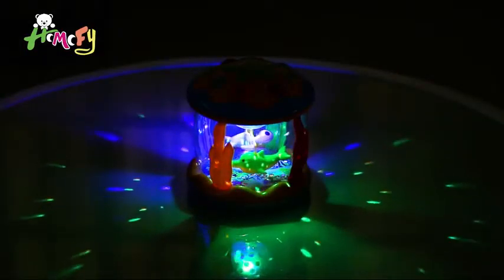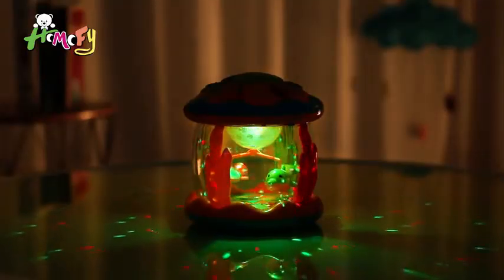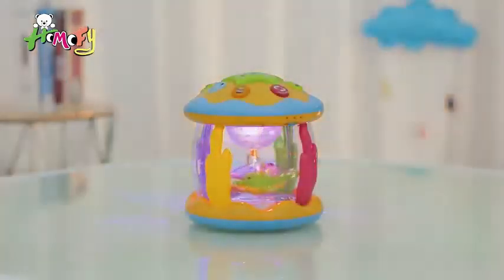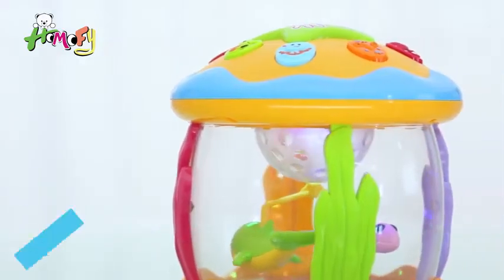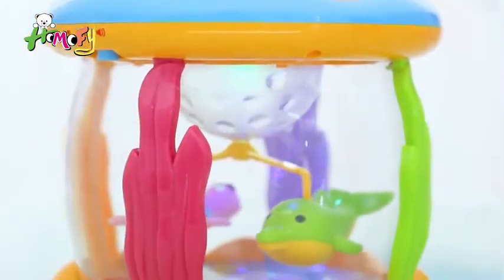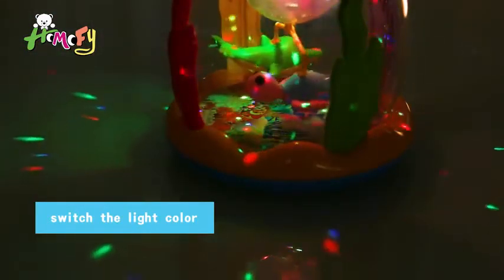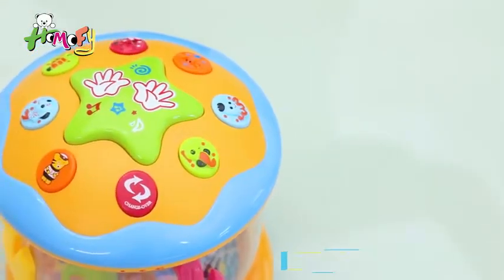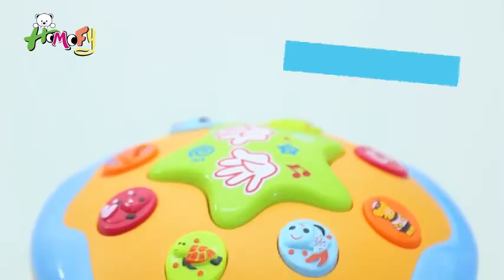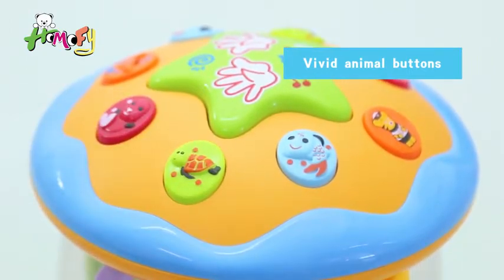Dazzling lights, the blue ocean dream — ocean paradise drum gives babies a colorful ocean world. Lovely mushroom design, cute turtles and dolphins turn around slowly with lights to stimulate baby's curiosity. A little star can switch the light color to promote visual development of the baby. Intelligence learning drum features woven animal buttons with built-in different marine animal sound effects to enrich baby's knowledge of marine animals.